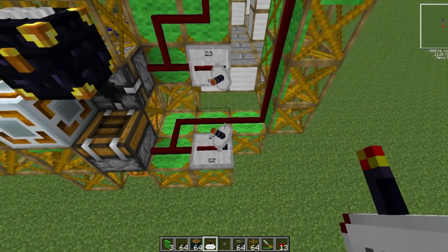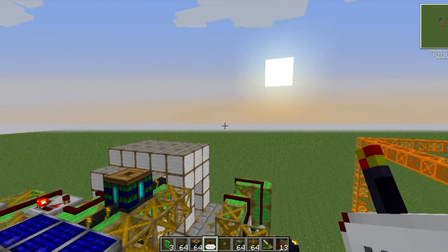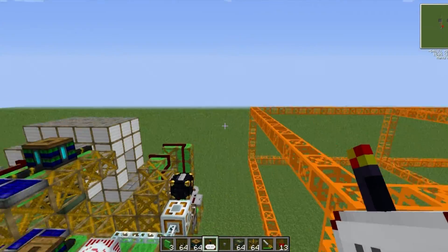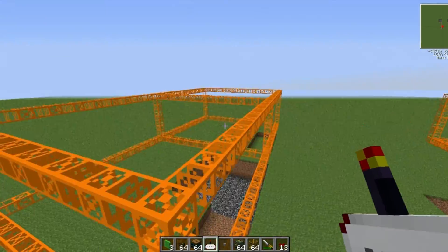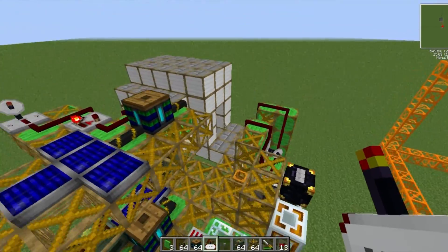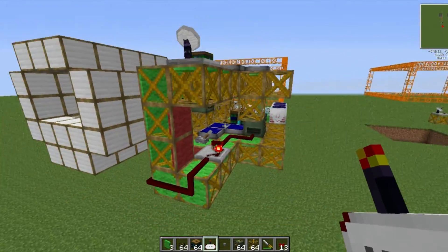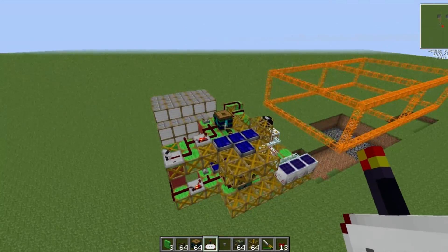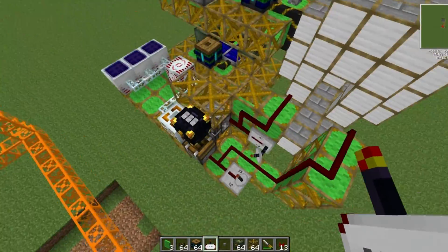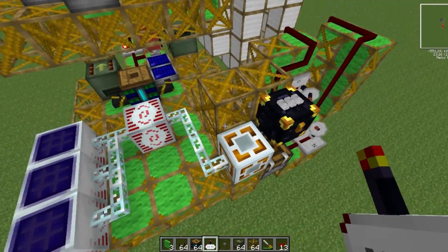The ender chest can be accessed from your base so you don't even need to be on the ship. Everything can be run via wireless, and you could even program a computer to time how long it takes to dig to bedrock — after it's done that it will destroy the quarry and move along and set it up again, so it can be a completely automated system, which is very very handy.